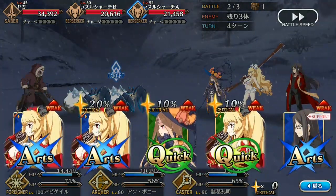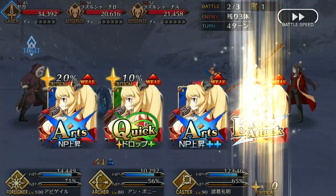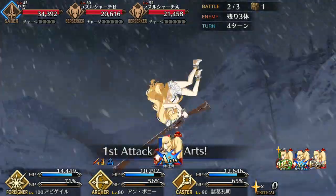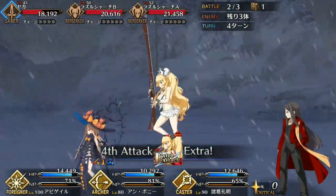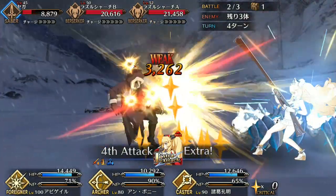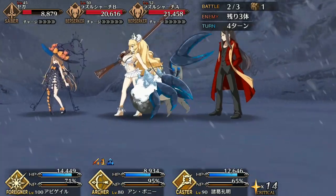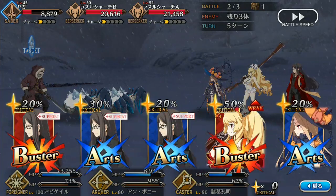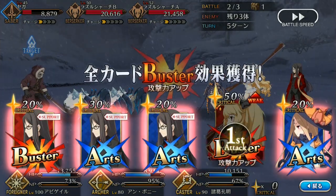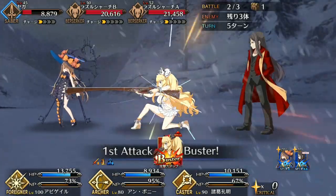It synergizes perfectly with their second skill, Treasure Hunt, which provides bonus crit stars and increases star gather rate. This is pretty much the good version of Instinct, as it generates a good amount of stars and ensures that you get those stars by buffing the star weight. The buff only lasts one turn, but because Anne and Mary are archers, they already have very high star absorb, so unless you're alongside other riders, you shouldn't have any problem consistently getting crit stars.